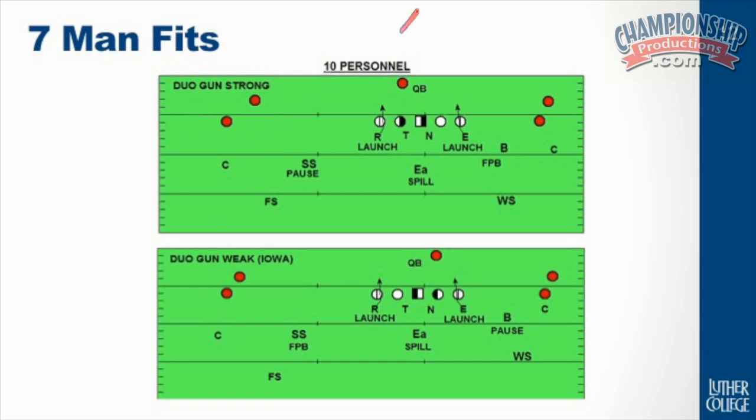This is duo, which if you're a 4-2-5, everyone's going to try to line you up in duo — don't take a defense that is a field defense that is not balanced and force you to balance up. You will see a lot of this if you've never deployed a 4-2-5 before. Here we have duo, which we call our 2x2 removed, back to the field, which means our strong safety is going to be the pause player for RPO. Opposite of him would be our FPB buck backer — no pause for him, force or bounce.